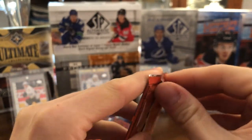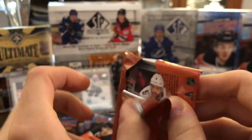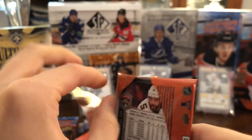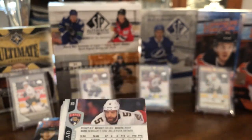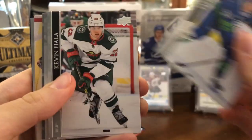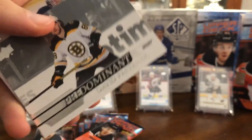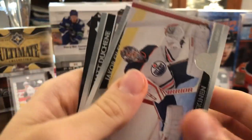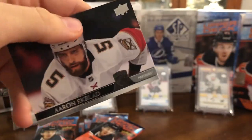One thing I want to say is that if you follow my Tim Hortons breaks, I really like those Tim Hortons Canvas cards — they were kind of thicker and more canvas-like than these ones, which seem a little bit thinner. I wish they would do the same for these Canvas cards, but maybe it's more expensive. Tyler Myers, Kevin Fiala, Chris Letang, Predominant of David Pastrnak, Mikko Koskinen, Jakob Silfverberg, Matt Duchene, and Aaron Ekblad.